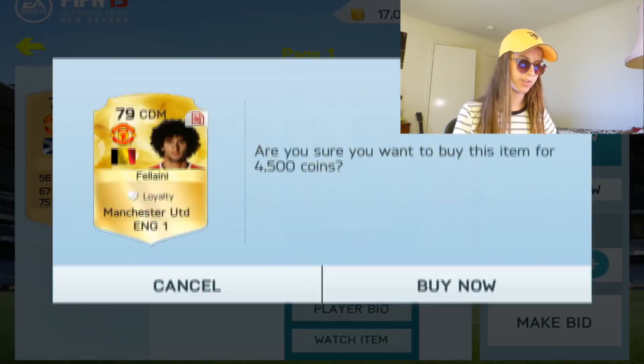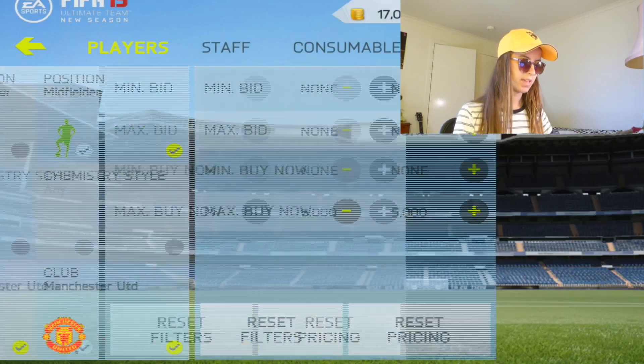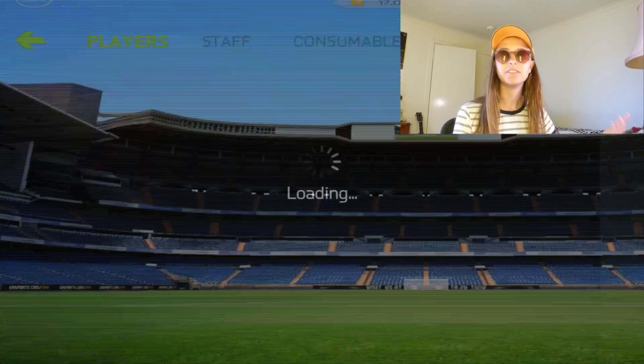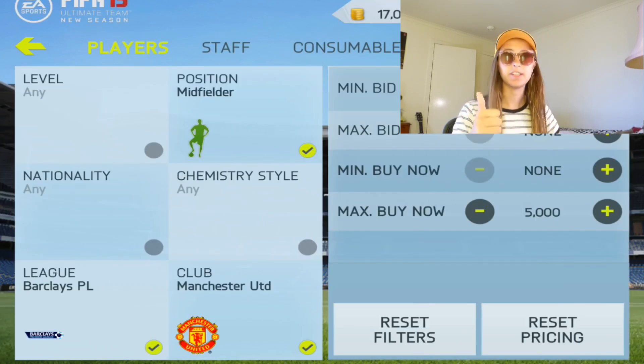Here's a Fellaini for 4.5k that we're actually just going to pick up straight away — that's a really, really sweet deal. Basically you just go in and out of this. I've literally made probably 50k to 100k in the past day just using this method. I really hope that you guys check this method out — it's absolutely amazing.